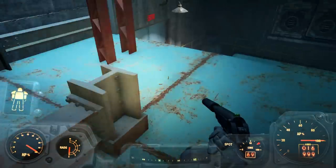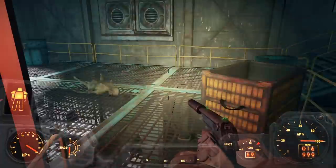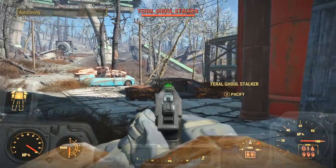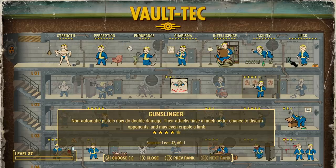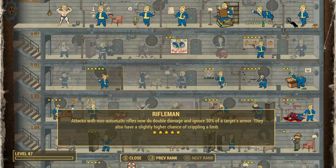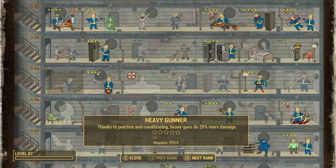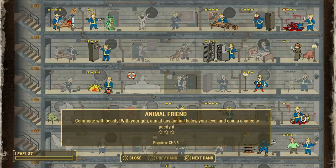Interesting. Very interesting. I did not expect the key to be up here. That kind of puts a wrench in my plans. I was thinking because of that, there would be a front part of this building, but now I'm not sure. I now say with certainty that we have never been in there — we absolutely have never been. Also, level up! Yeah! Go ahead and give me that. We've been working towards Gunslinger. Bam, it's maxed out. Non-automatic pistols now do double damage. Their attacks have a much better chance to disarm opponents and may even cripple a limb. So that means we have Gunslinger maxed out, Commando maxed out, Rifleman maxed out. Obviously we don't use melee. And we don't have Heavy Gunner because we don't really use heavy guns. It's a shame, because I actually would like that, but working towards it seems like an impossible goal now.